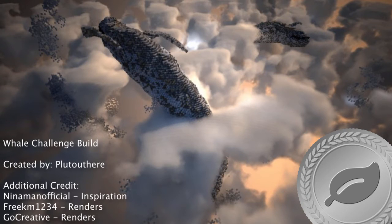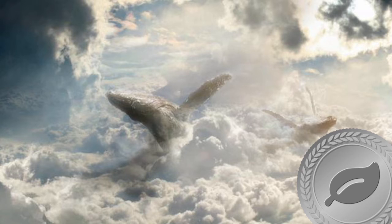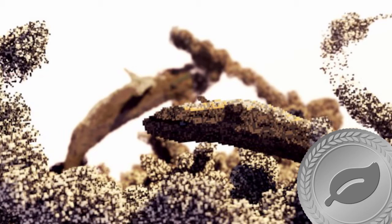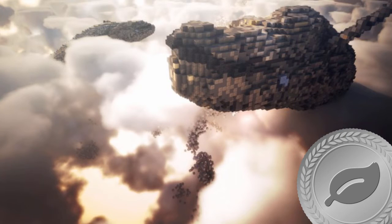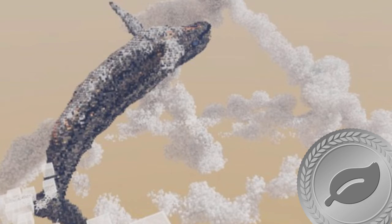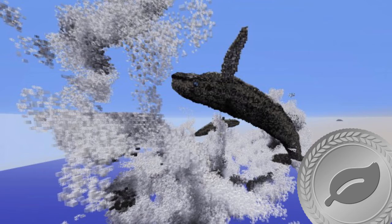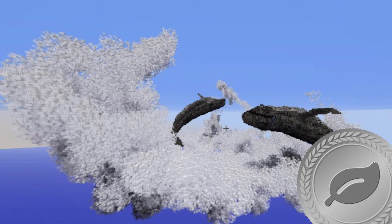Silver medal goes to a build titled Whale Challenge Build by Pluto You There, who is on Week in Review all the time. Basically, someone named Nina Man Official gave him this picture — it's art, obviously, this is a painting. He made some nice organic whales just flopping around in the sky with a lot of clouds. I think the clouds are made of white glass and cobwebs. It's a pretty amazing concept. Pluto You There is well known for doing stuff like this — things that are just beautiful and artistic. So well done, Pluto You There — you definitely earned another silver medal to add to your collection.